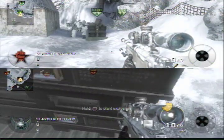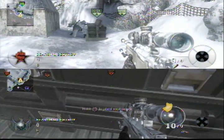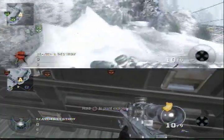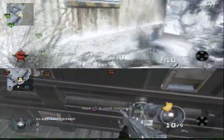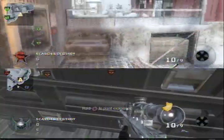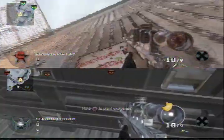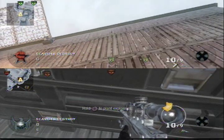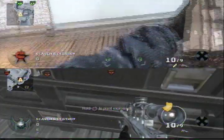I normally try to base these Tomahawk spots on where people typically plant a bomb, and this is where we plant it on this map. Now for A, there are actually two spots to do it. The first spot — you aim straight up and just keep backing up until the Tomahawk is over the building.